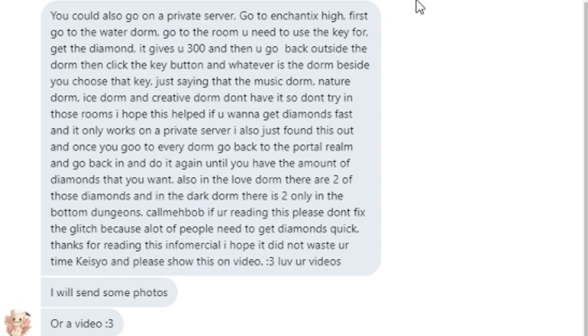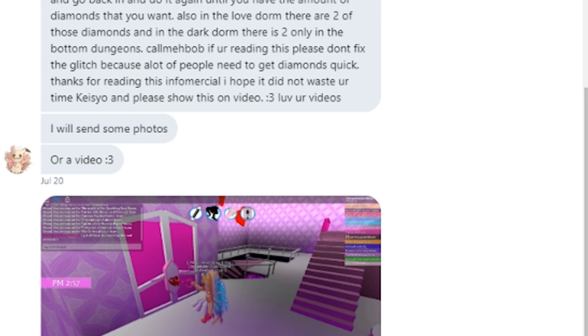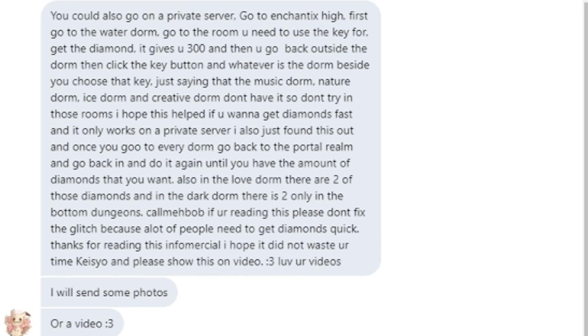Apparently the water dorm, dark dorm, and love dorm each have a huge diamond in a chest worth 300 diamonds. She said it only works on a private server. She also said 'call me Bob if you're reading this, please don't fix the glitch because a lot of people need to get diamonds quick.' She even added screenshots and she has a lot of diamonds - so I want to try it.